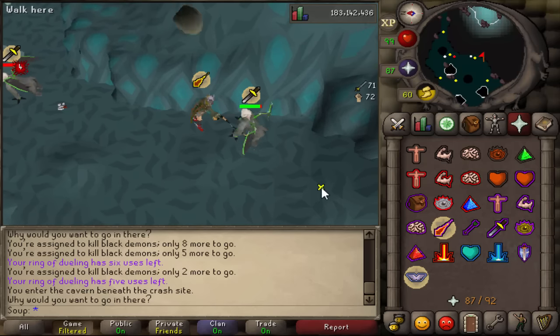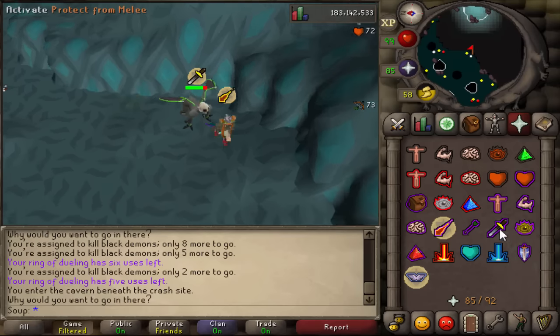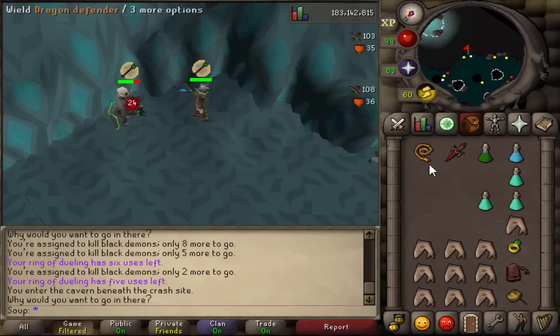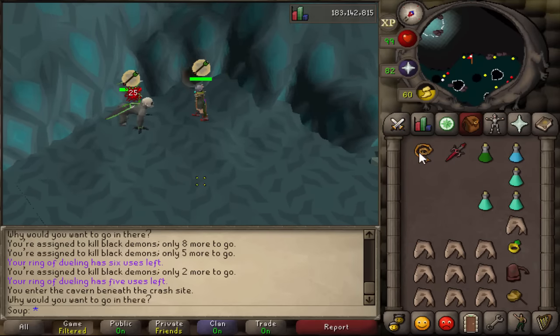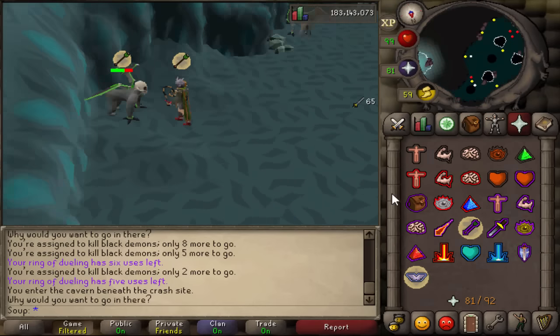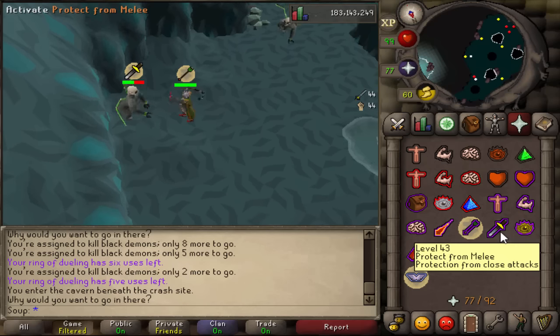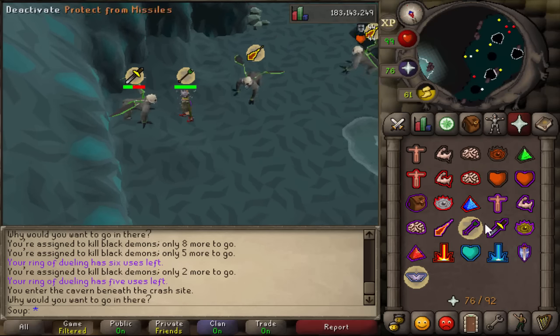I'm going to show you guys what I got. A couple of things first though — I actually bought Primordial Boots for this task because I wanted to try them out. People were recommending them, and I feel like they make a huge difference not only on this task but in Slayer in general. I feel like I don't get hit as often with them. They seem incredible — I guess they're worth the 27 mil that they are. So I'm using them over an SGS at the moment; I can't do both because I can't afford both.